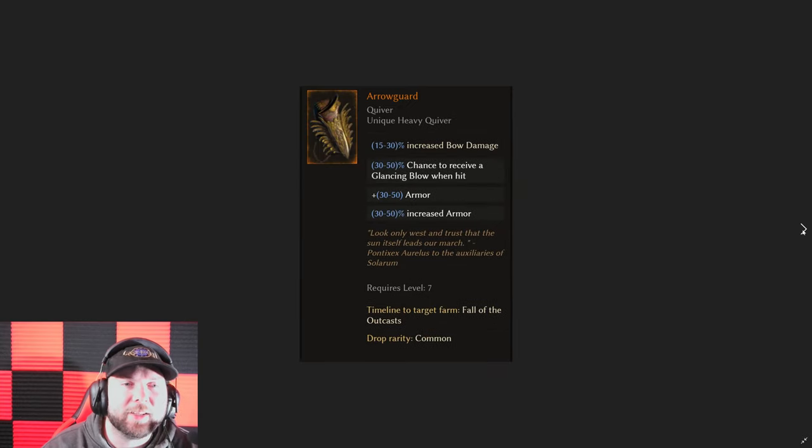The next unique is the Arrow Guard. This is one I've already tried wearing on my bow mage at end game because you really want that glancing blow — it really increases your survivability. It gives you a huge chunk of increased armor, some flat armor, and up to 50% chance for a glancing blow on hit. This is also a very low level unique and very common. If you can add three or four affixes — increased bow damage, bow attack speed, more increased armor, or more flat armor — you can really beef up the tankiness of your bow mage or marksman in general.